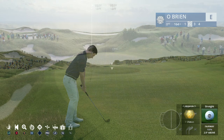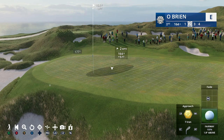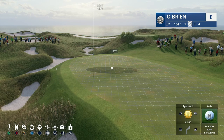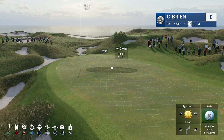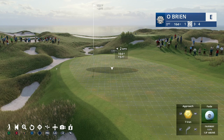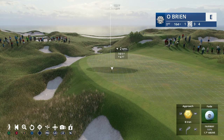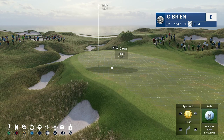Pay attention to the greens. This green is quite sloped - it's breaking off left and right. Don't just hit the shot without accounting for slope. Plan where the ball is going to land because the ball could land in one spot and then run off somewhere else entirely because of the slope. Take the slope into account and land the ball where the slope will take it closer to the hole.